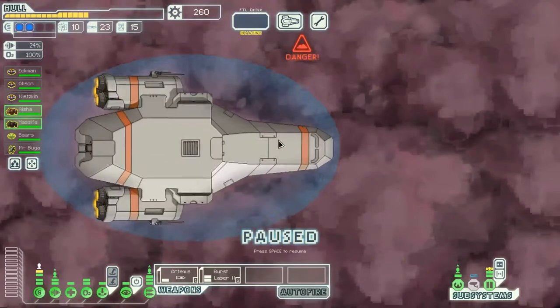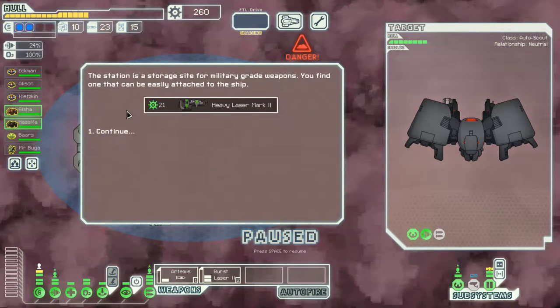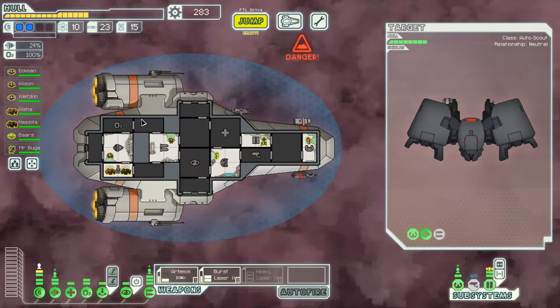We encounter an advanced rebel automated ship near a small rebel space station. Without functioning sensors we can't tell what's inside, so we use the cloaking device to stealthily access the station. We successfully sneak past and find it's a storage site for military-grade weapons. We find a Heavy Laser Mark II - it requires 3 power, fires every 13 seconds, only 2 shots but each deals 2 damage and has a chance to breach the hull. Not extremely powerful but pretty good - we'll need to allocate power to it soon.